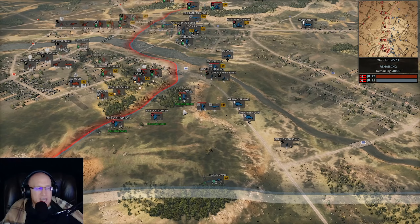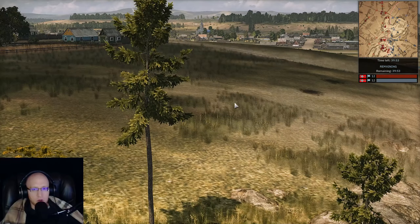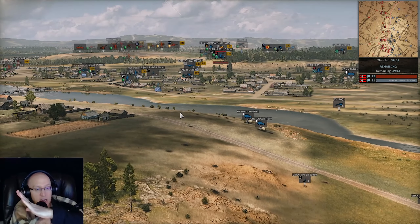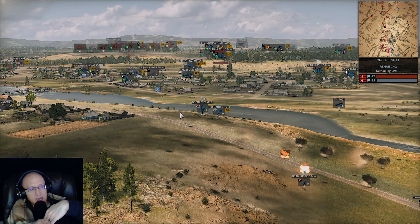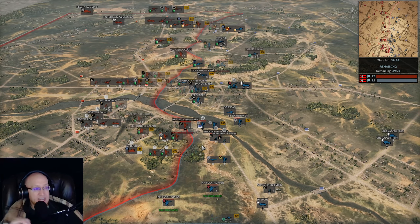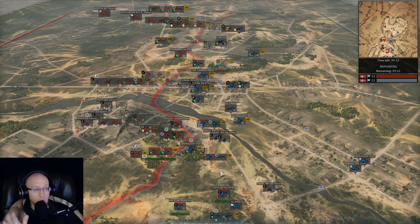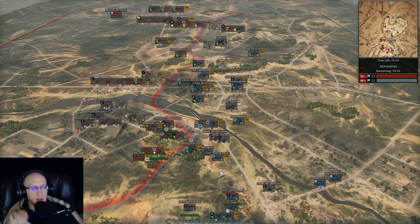I don't want gun depression to be taken out of the game — it is realistic. When a tank is on a hill trying to get up the crest, it may not have the gun depression low enough to shoot. That makes sense. But the problem is when the tank drives up the hill, spots a target, and then sits there and does nothing. That is super annoying and completely unrealistic — no tank crew would just sit there like, 'I can't shoot him, I guess I'll just die.'